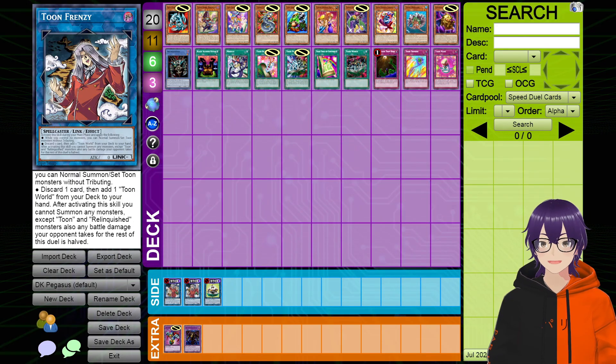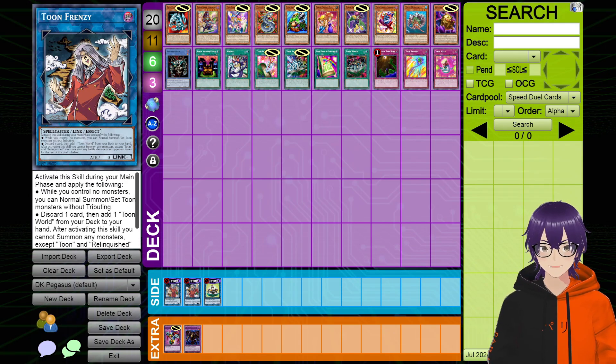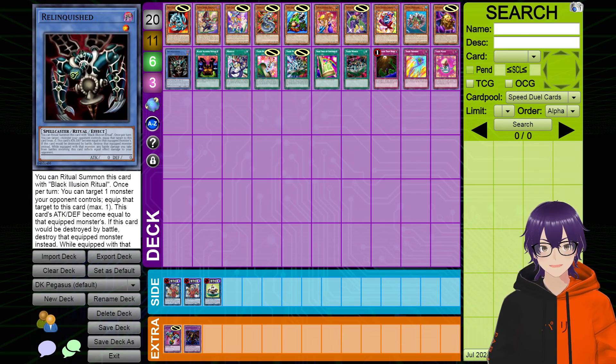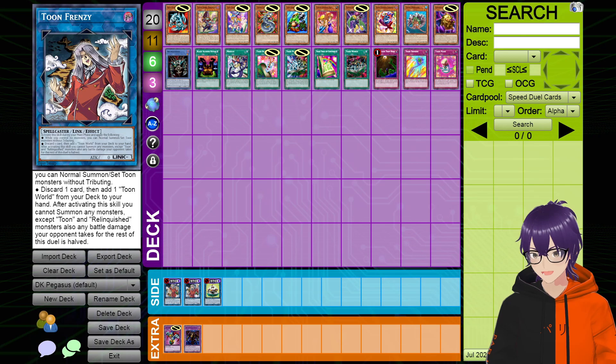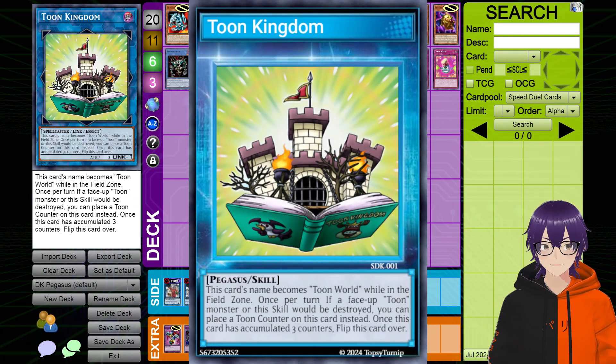Being one of the biggest issues the deck had originally. Overall, I think this skill is more than fair and makes Toons an actual interesting strategy to pilot. And if you wanted to, you can also play it with the Relinquished strategy — I wouldn't recommend it, but kind of cool. The last skill I had for Pegasus prior to making the Malicious Comedian skill was just Toon Kingdom. I wanted them to have access to the Toon Kingdom field spell in some way, shape, or form. In the original form the field spell exists, it's too strong and too annoying to deal with in Speed Duels. However, this is a more watered-down version of it that I think meets a fair balance of being good while not broken.